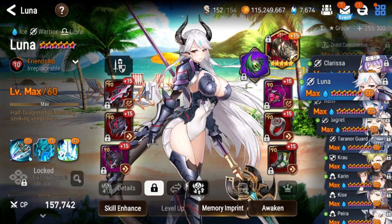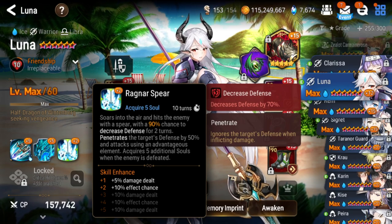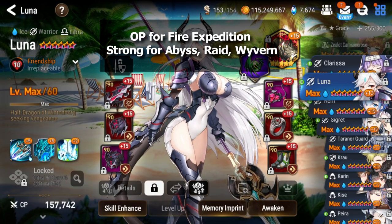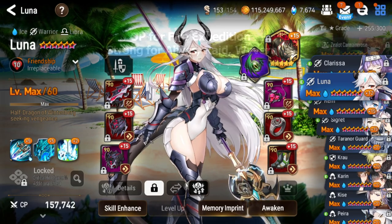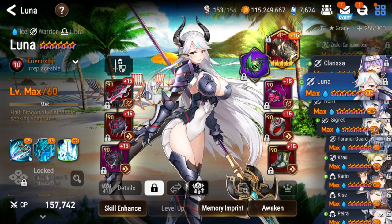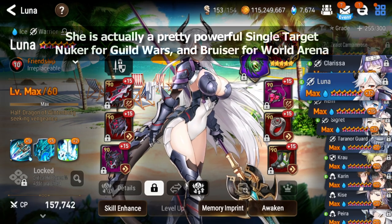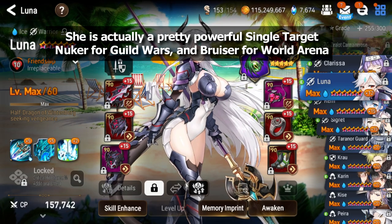Jumping into the video — Luna is a very powerful unit for PvE. After her buffs she's become a very strong single target DPS you can use basically anywhere you need a single target damage dealer. She's very strong in fire expedition, dark expedition, light expedition, and decent in Wyvern. For PvP, people mostly use her in guild wars offense as a single target nuker or in RTA as a bruiser or counter unit, but she's not as strong in PvP as she is in PvE.